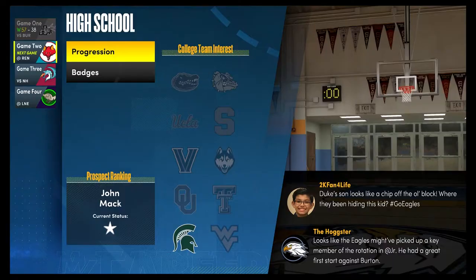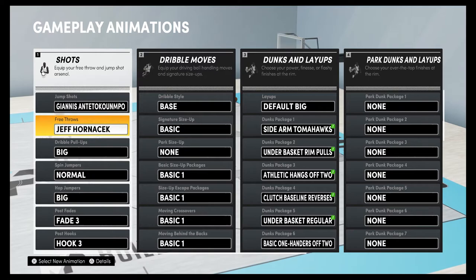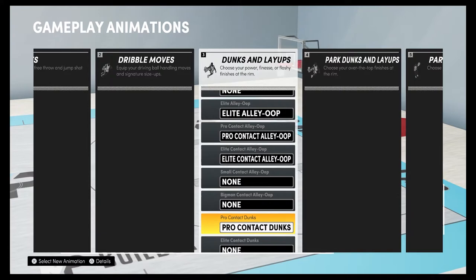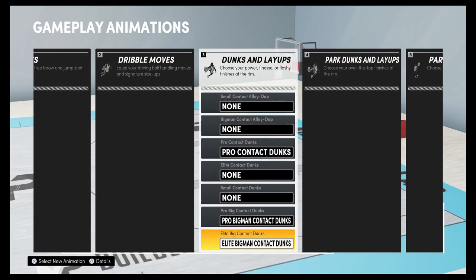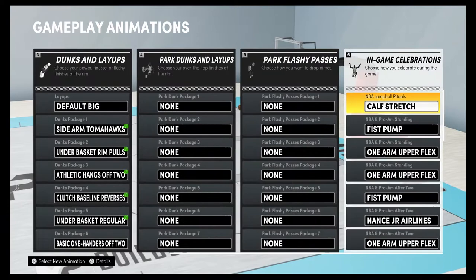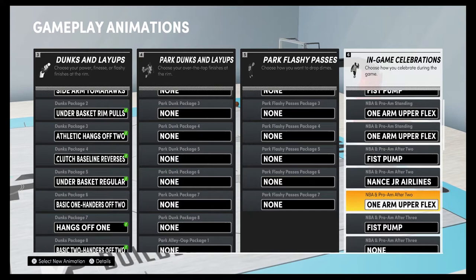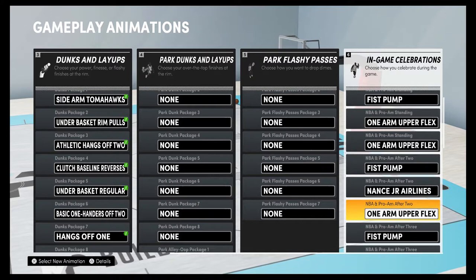I also didn't forget about my strength because I got to get those back downs as well. For the animations, I changed up some things too — I changed my jump shot, I got that Hornacek free throw, and I went ham on the dunks. I've got plenty of dunks — dunks galore — and I've got some contact dunks: the elite pro contact alley-oops, elite contact alley-oop, pro contact dunk, and the pro and elite big man contact dunks. I even got a couple celebrations — the Nance Airlines and the one-arm upper flex. The one-arm upper flex also gave itself to me as a moving animation after some twos, which is a good look from 2K. I'll catch you guys after the jump.